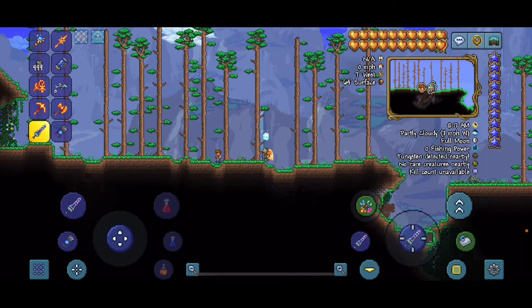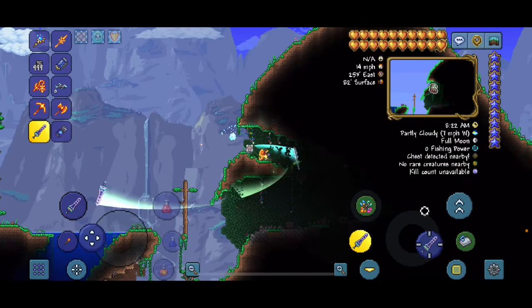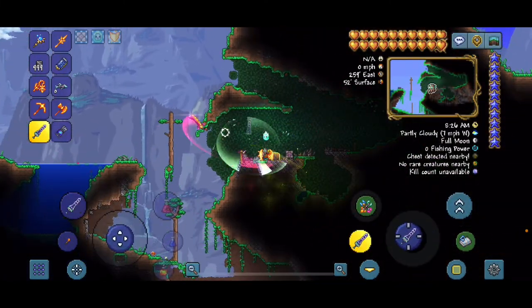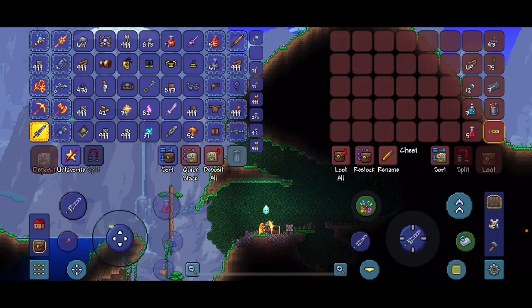As soon as you load in, all you're going to want to do is literally go right. It is seriously the first chest that you find — it's just right here. I'm pretty sure I've done this kind of video before showing the aglet, but this one is just so simple that I had to show it anyway.